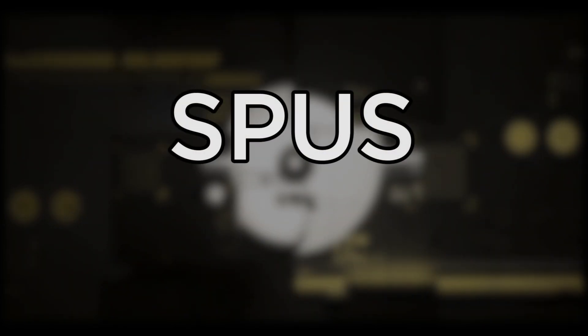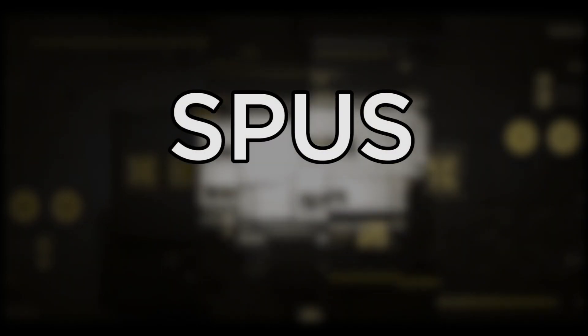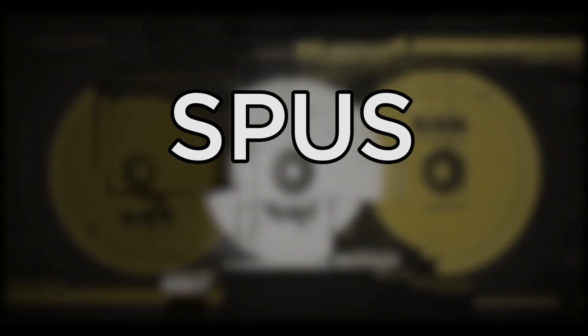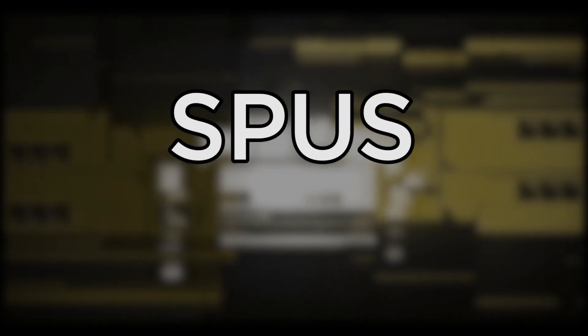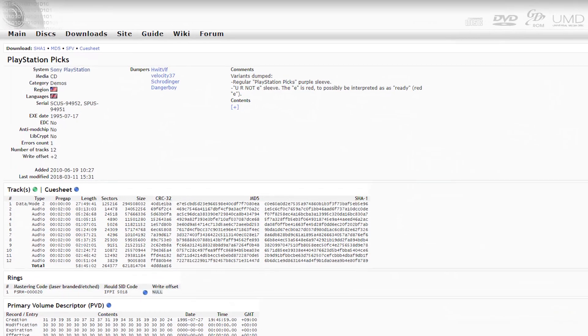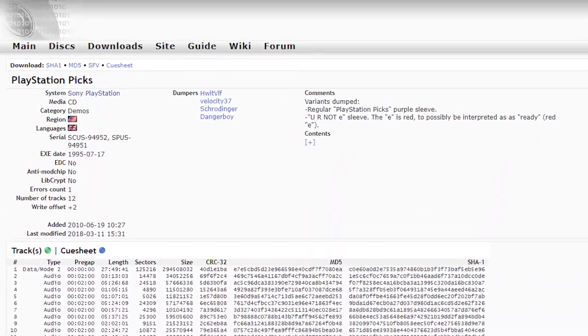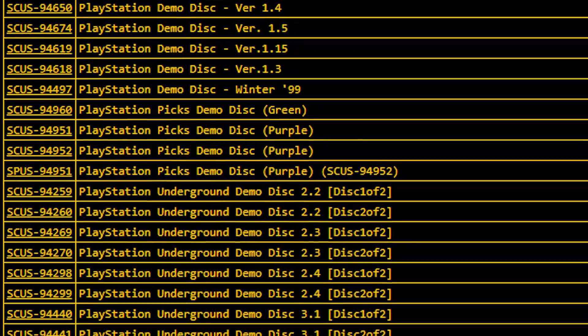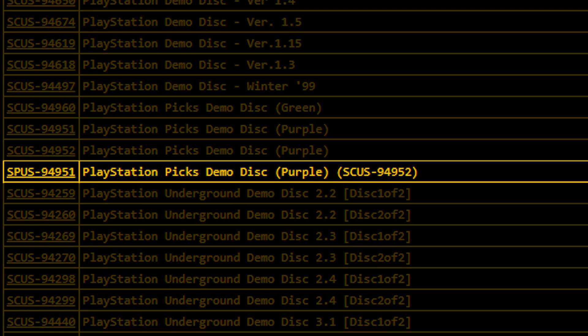Let's take a look at the SPUS region code. There's no information about what SPUS stands for — I guess it could be something along the lines of Sony PlayStation US, but I'm not really sure. According to Rhythm.org and SonyIndex.com MirrorSight, there was only one disc released with this code, and that was the PlayStation Pix demo disc Purple.